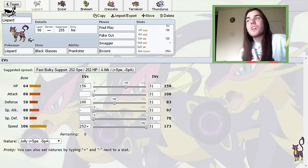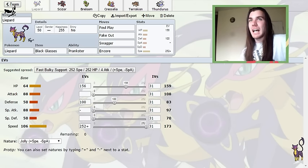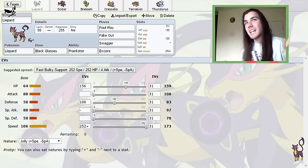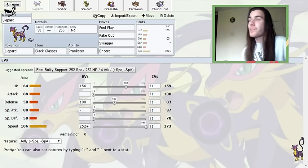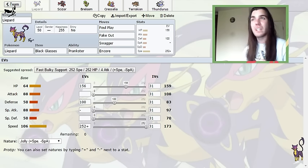Here it is — no Dark Gem. Black Glasses instead. The Black Glasses actually came from last year, from 2014, because I used a combination of Liepard and Jumpluff in the German Nationals last year, and quite a few Nugget Bridge Live Tournaments. The Jumpluff had Swagger on it, and Liepard with Black Glasses allows it to one-shot a +2 Kangaskhan, one-shot a +2 Garchomp — which was obviously more of a problem last year.